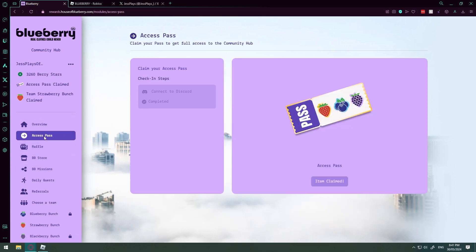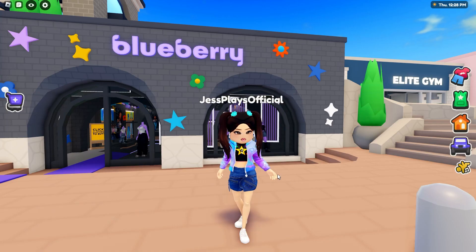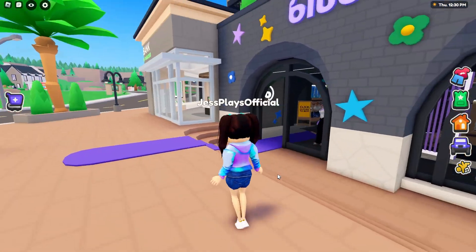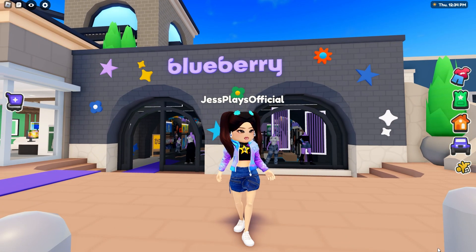This is your access pass when you first join, and your overview is like quick access links, which is super great. Now let's have a look at some outfits because we don't want to talk all business, right? This is currently my favorite outfit.